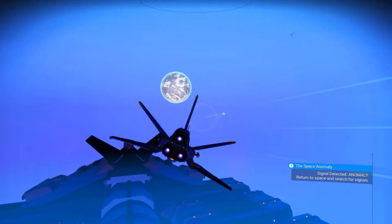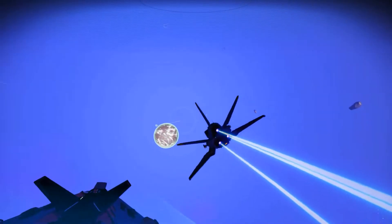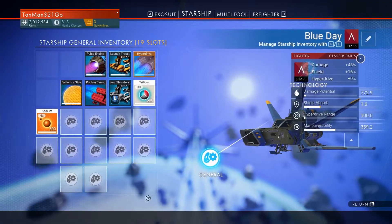Hey everybody, welcome back to another No Man's Sky video. Today our mission is to go to a system that has a broken down space station — that's what I want to try and find. I'm in my freighter right now, so we're going to use the freighter warp map and engage the warp drive.